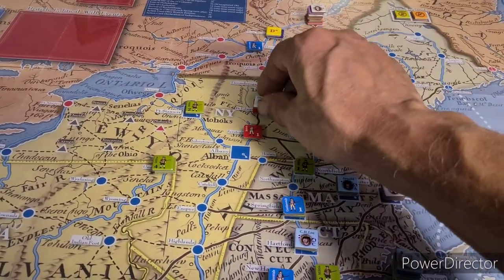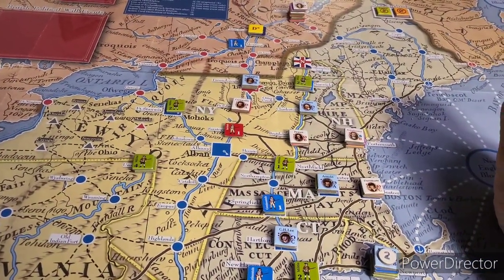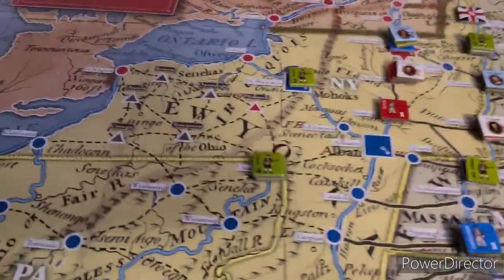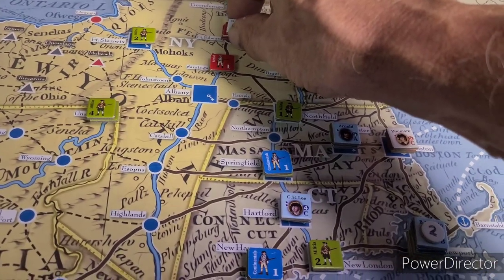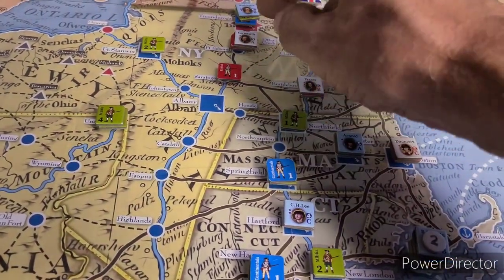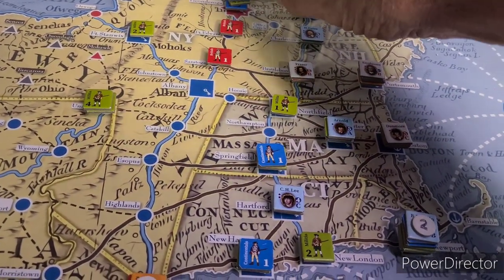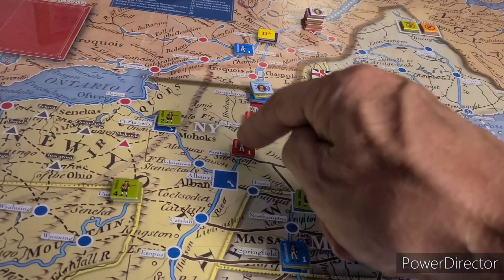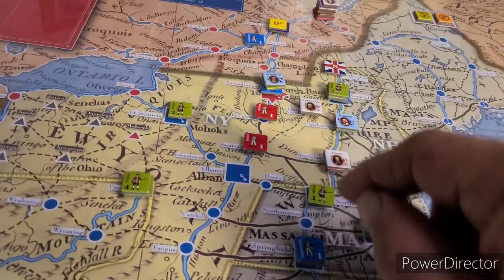He moves 1 to Fort Edward, leaving one strength point there — that was only one movement point, with 3 left. So we go another 1, 2, 3, and stop here at Otter Creek. He uses all his movement points at Otter Creek and will stay there.